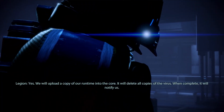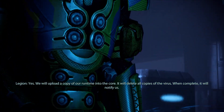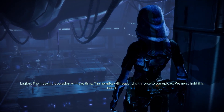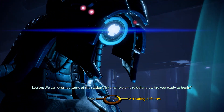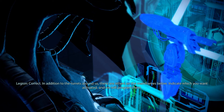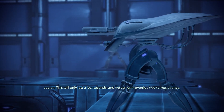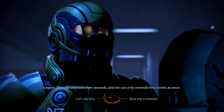We will upload a copy of our runtime into the core - it will delete all copies of the virus. When complete it will not advance. The indexing operation will take time. The heretics will respond with force to our upload; we must hold this room. We can override some of the station's internal systems to defend us. In addition to the turrets around us, there are others on the mainframes below - indicate which you want activated and we will reprogram them. Alert - this will only last a few seconds, and we can only override two turrets at once. That's a weird bug.